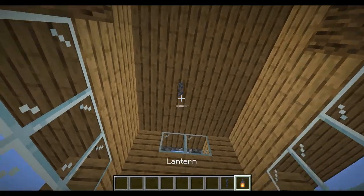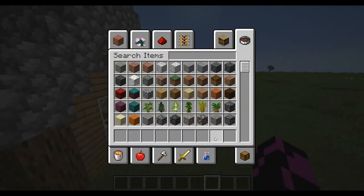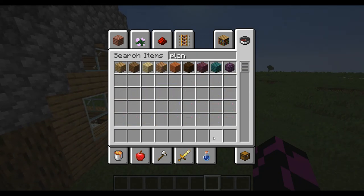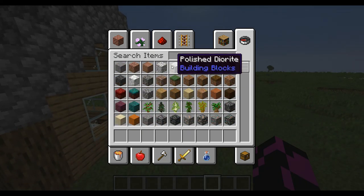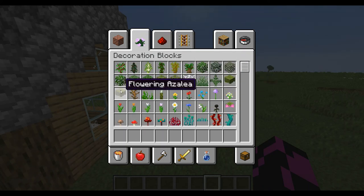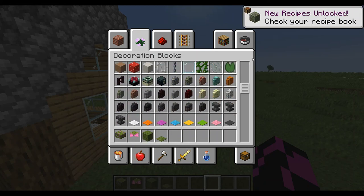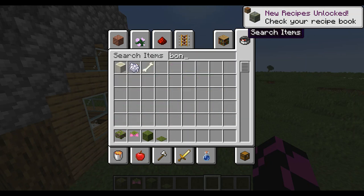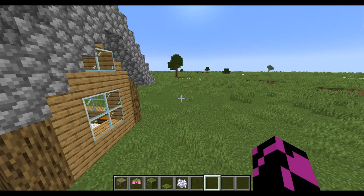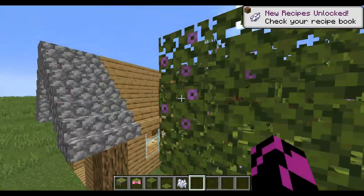That's basically the house. If you go to decoration blocks there'll be all the stuff. If you get flowering azalea, moss carpet, and bone meal, you place the flowering azalea, apply bone meal, and you get a tree growing inside.